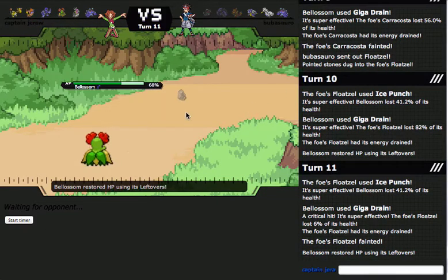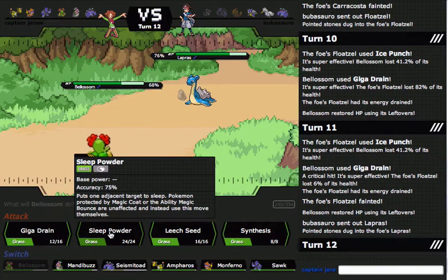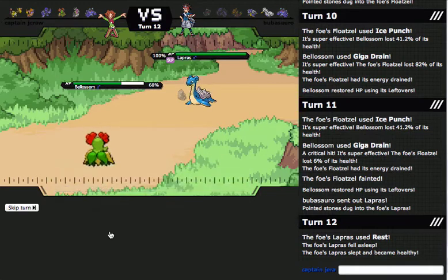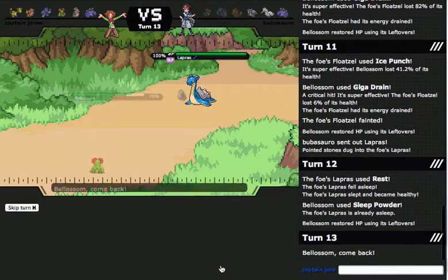He hasn't set up Rain yet, so I don't know what he's doing. He might not even have Rain Dance — it might just be mono Water or something. There's really no reason to run Swana outside of Rain. Lapras is pretty specially bulky, so I'm just going to go in with Monferno.